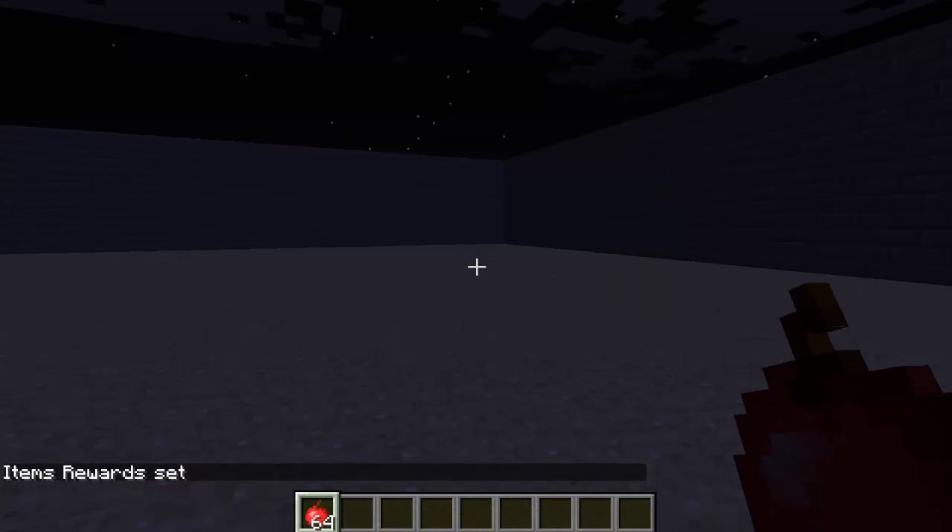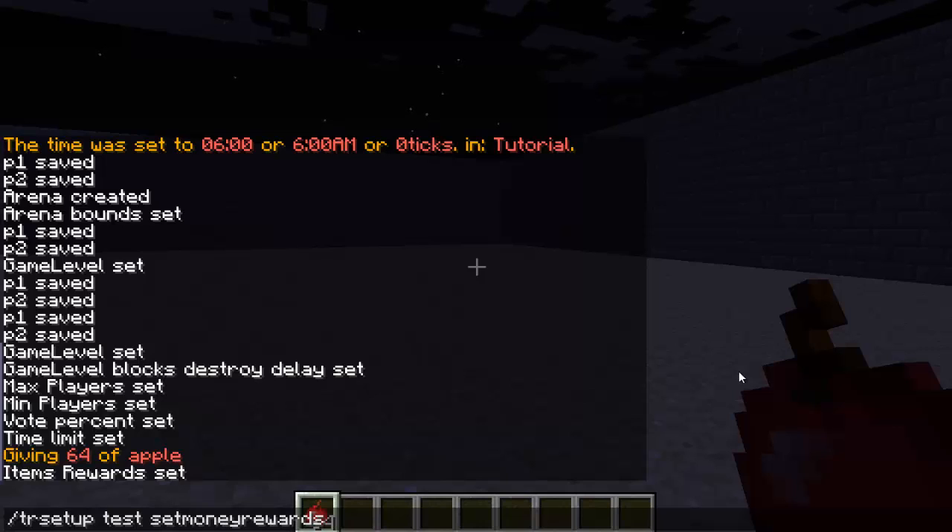You can also have a money reward — it's basically the same command except `set money rewards` and then the amount. Make sure you have an economy plugin like Vault — that will be in the description. If you want the money reward system to work you have to have Vault. I'm going to do a hundred dollars.